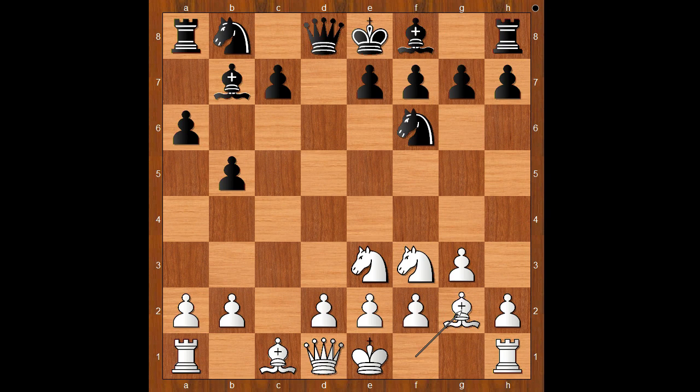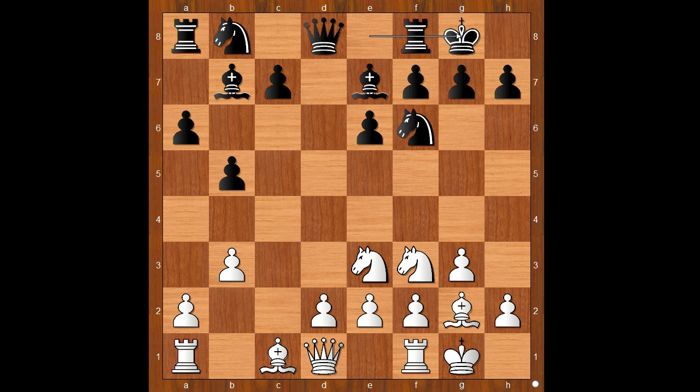g3, knight to f6, bishop to g2, e6, and Alexander Fia castled kingside. Bishop to e7, b3, and Vidal castled kingside too.